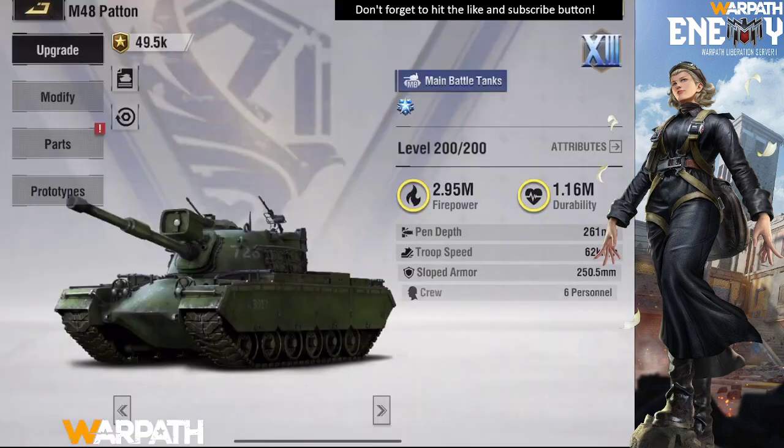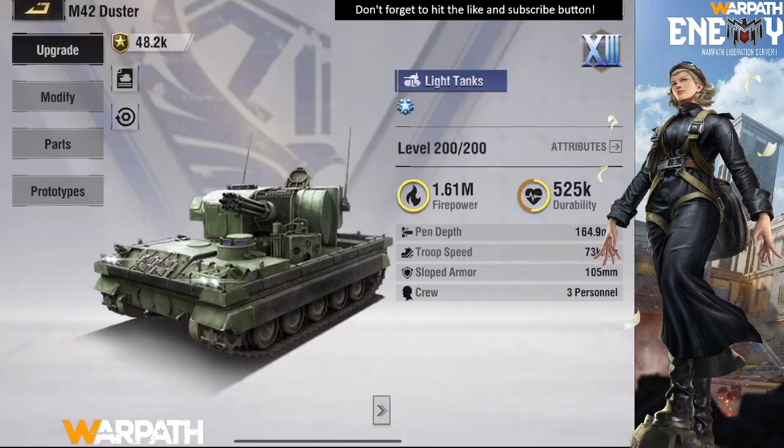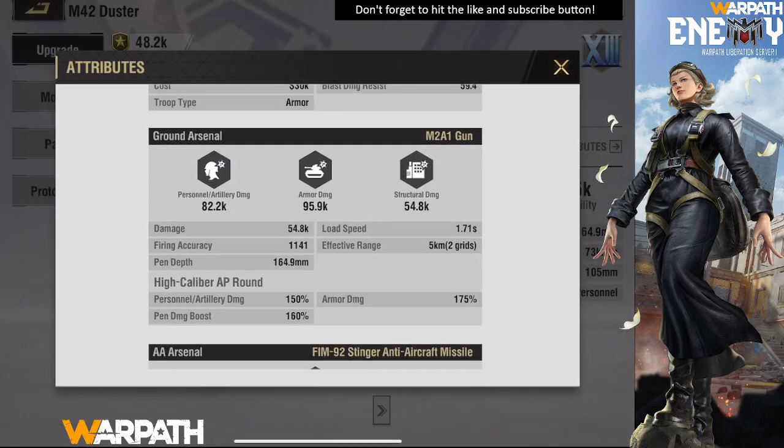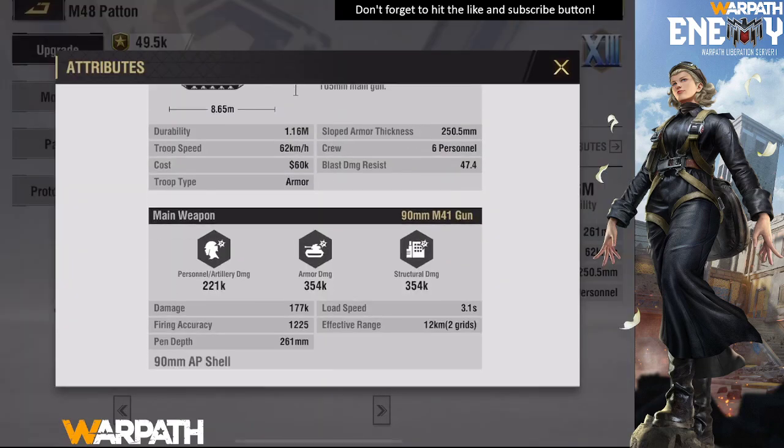Let me show you the stats for the main battle tank. You can compare this with your Churchill — mine was around 590 structural damage on the Black Prince, but after converting it dropped to 354. The load speed is 3 seconds, which isn't that bad, but the attack speed is now slower compared to medium tanks. Medium and light tanks are around 1.7 attack speed, while main battle tanks are 3.1 to 4.